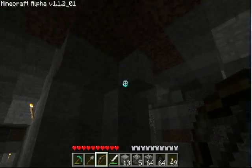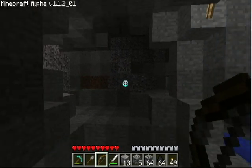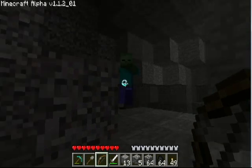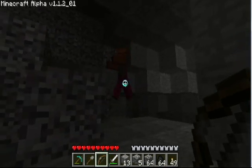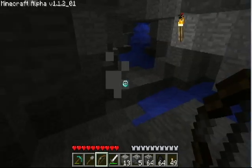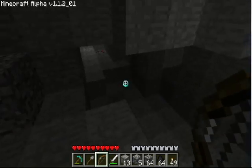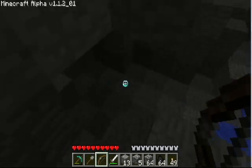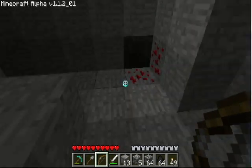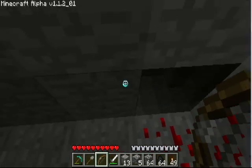I hear something growling at me. There it is. Let's drop some feathers. I still haven't quite figured out why zombies drop feathers — I mean, I know chickens do, but it seems kind of weird to have a zombie drop a feather. Maybe it's just me, but it's a little strange.